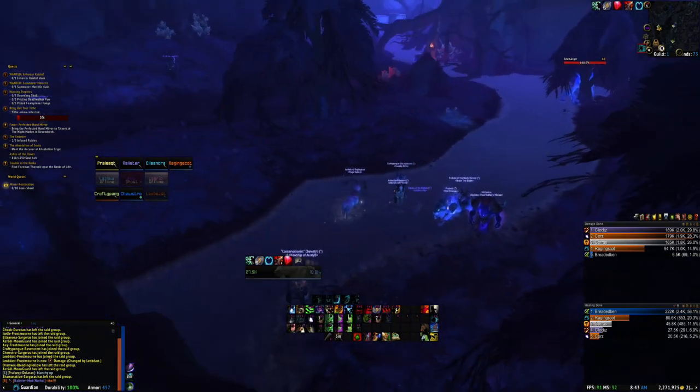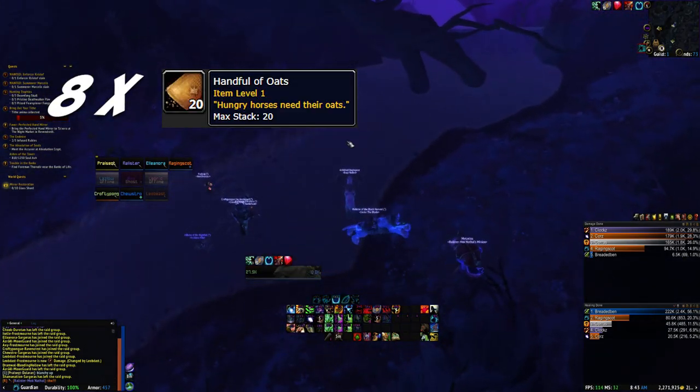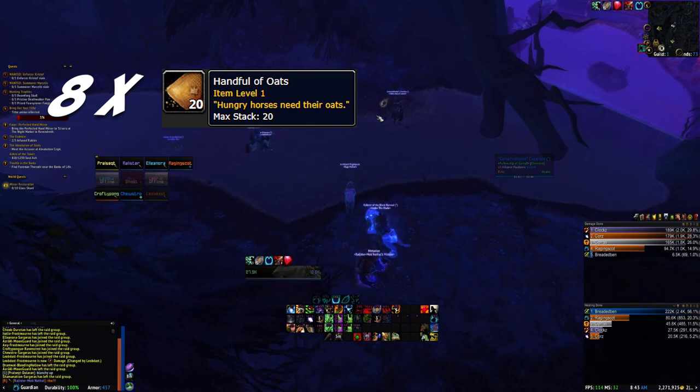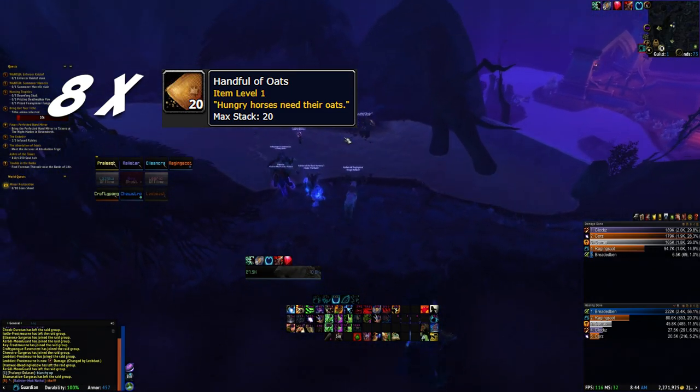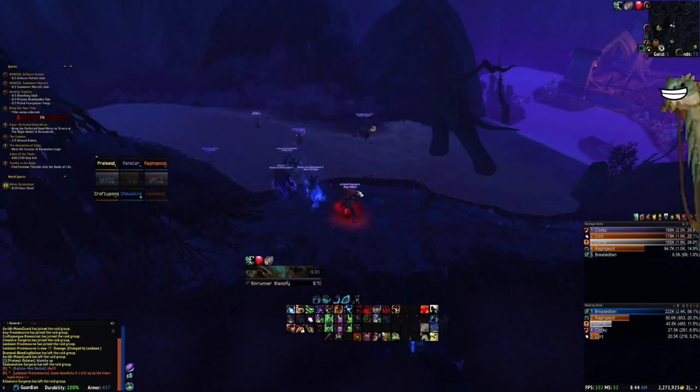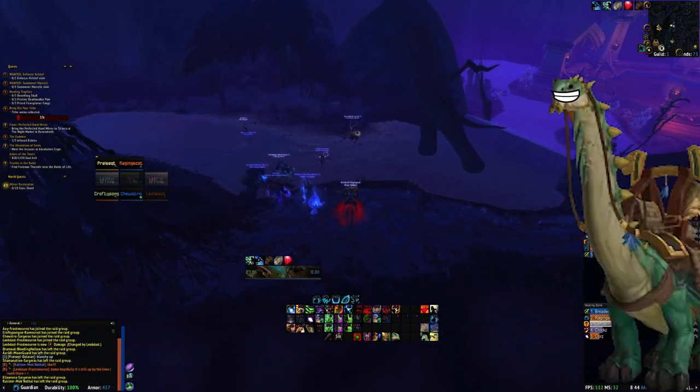On the first day, Blanche wants you to bring him eight handfuls of oats. Those are generally farmed in Westfall, but save yourself some time and let the people who have already gotten them out do the farming. They're pretty cheap on the AH, and luckily we have our long boys so we can all do our buying and trading on the road.